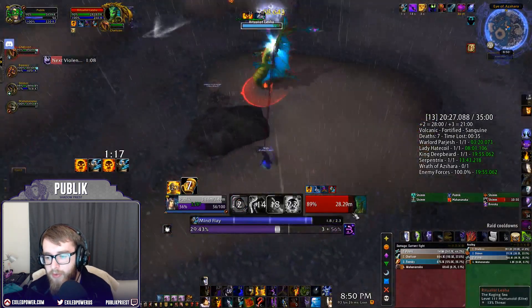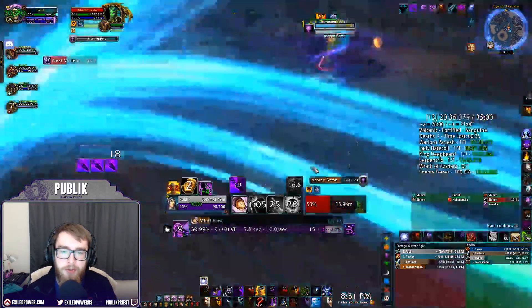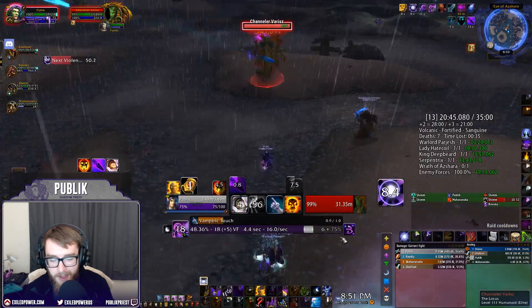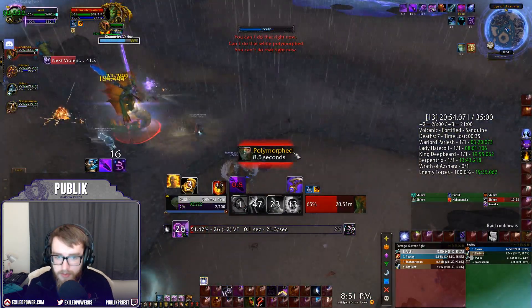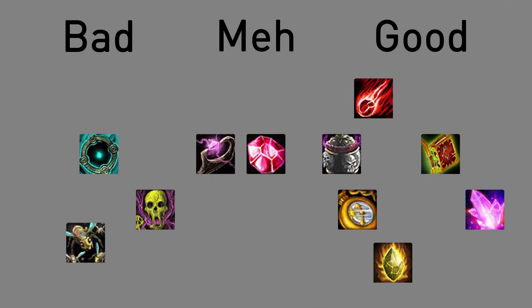Some trinkets stay good no matter what — Arcano Crystal, Metronome, and stat sticks are great across the board. Bad trinkets like Stargate, Soaring Plague Hive, and Ikoral are still not great — their procs are weird. The mid-tier includes things like Vial of Corruption, Iran's Relaxing Ruby, and Whispers in the Dark because their proc rates are inconsistent and hard to control.